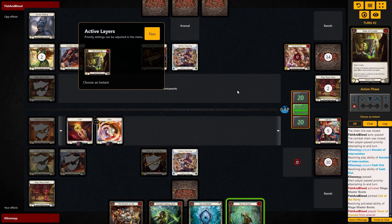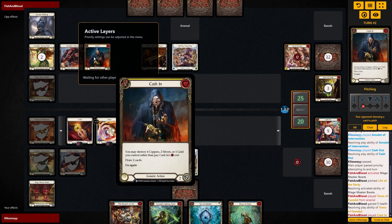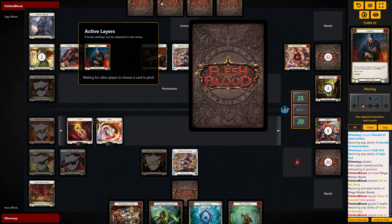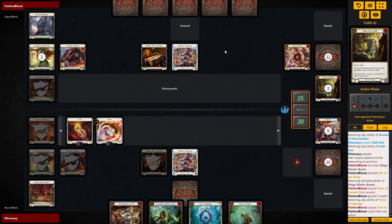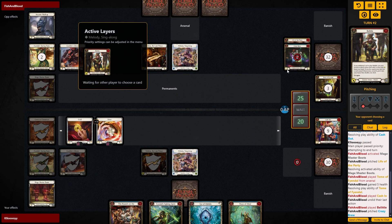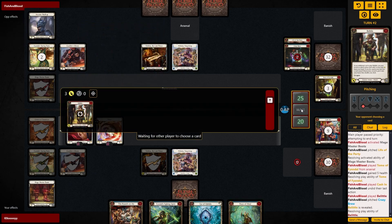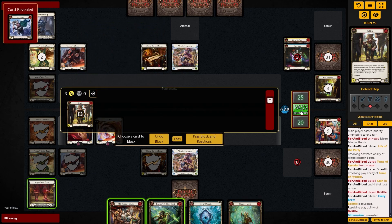Do they arsenal or tome as well? Yeah, they did. That's fine. 25. And then cash in — they have to burn resources. Bullet on, they're going for attacks. That's fine. They knew our hand. They probably should have gone for all the draws. We'll take our three.